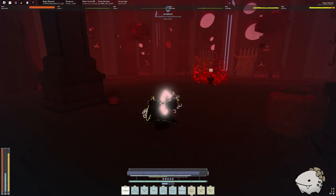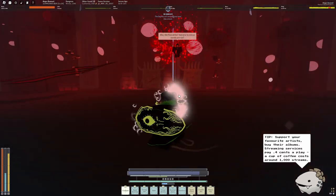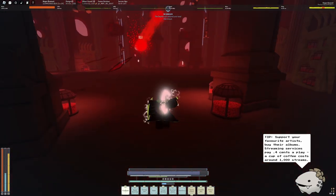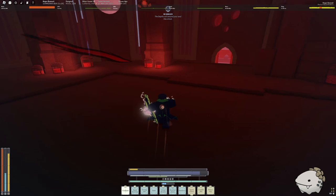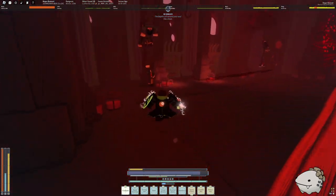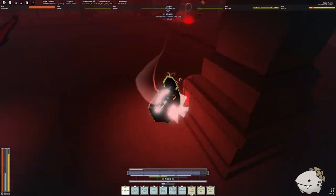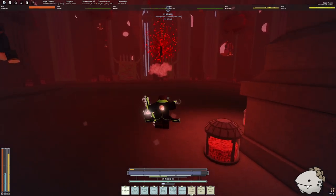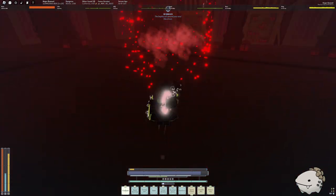There are blood jars around the room — you can tell they're active if they're glowing or have lines coming from Chaser. Like the end red dragon, these jars heal Chaser and you need to break them to stop him from healing. Every time you break one, Chaser will get stunned and fall down, giving you a chance to hit him.